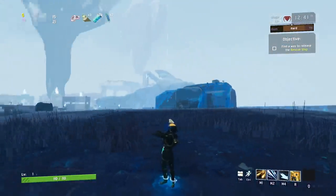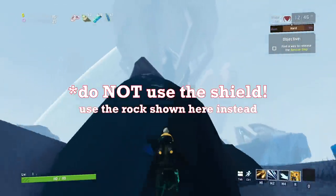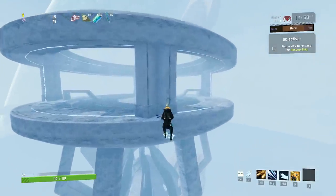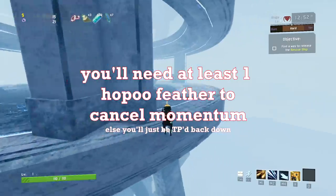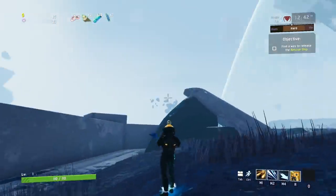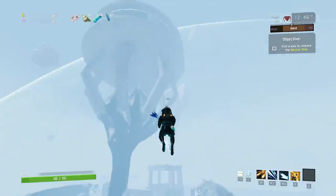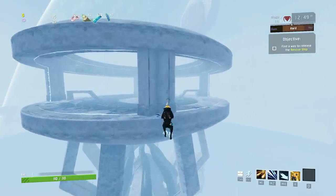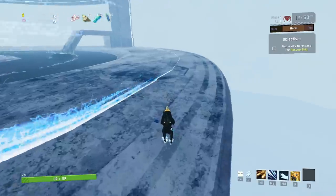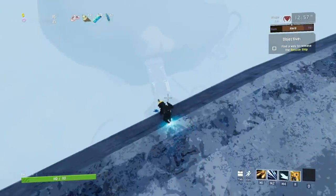If you have a Head Stomper Legendary and at least one Wax Quail, you can Quail Jump off the top of the Rescue Ship's Bubble Shield and more than likely get all the way up to the top in a single jump, provided you have a few Energy Drinks or Goat Hooves as well. The more movement-related items you have, the better your odds are of reaching the top in a single jump — to the point where if you have an absolutely insane amount of hooves, drinks, and quails, you can probably reach the top without the Head Stomper. However, this is easily the least consistent method of the entire bunch, as it almost always requires the Head Stomper to work.